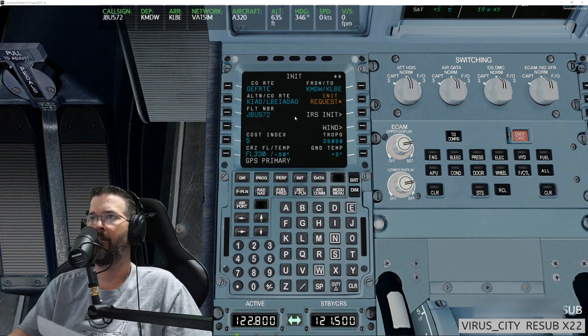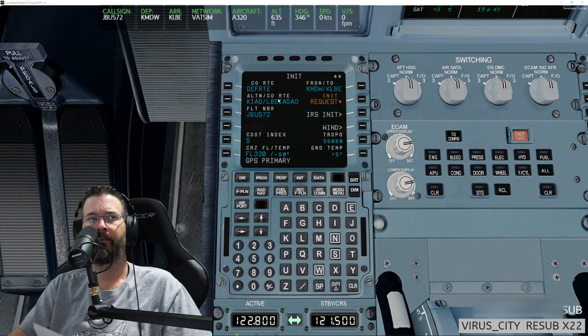Even though it brought in the flight plan, I want to verify a lot of information. I'm curious why it put in LBEIA DAO as the company route, but it does have the correct starting airport and destination, and it put a cost index of five and a cruise altitude of FL330.